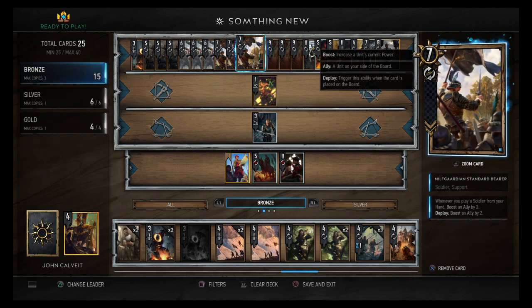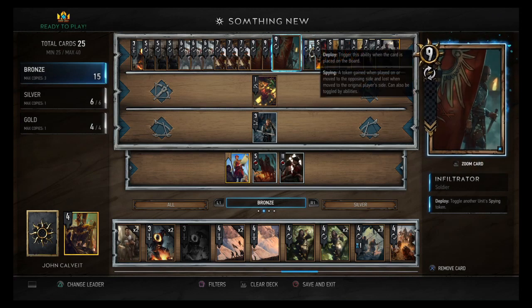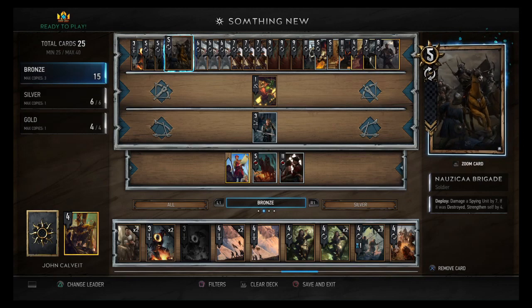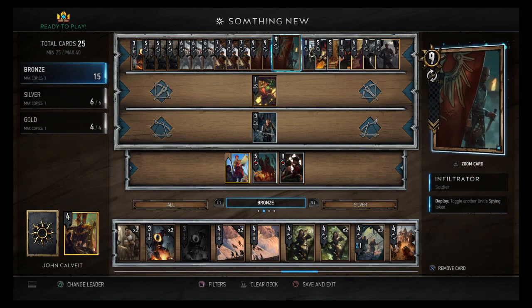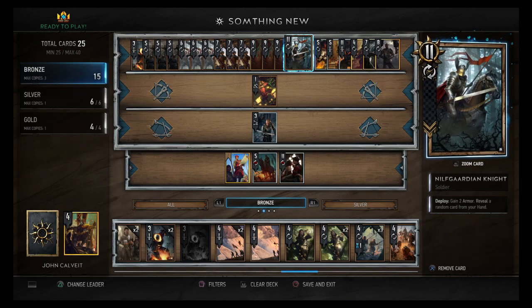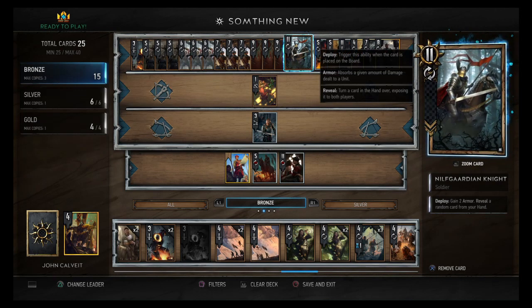If you're facing Northern Realms machines where they keep pumping out damage, these things just become damage soakers. Get two of them out and start playing Soldiers — it's going to soak up the damage they're sending anyway, so they're still pretty good. Then we have three Infiltrators: toggle a unit's spying token. Best thing is to toggle a unit that has seven power into a spying token so you can hit it with the Nausica Brigade and make it a 16-power bronze.